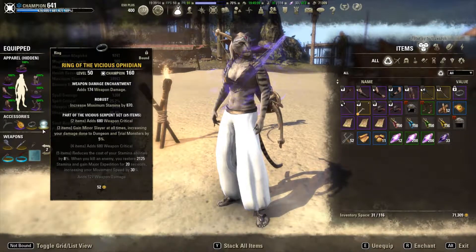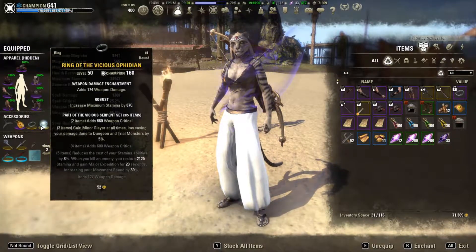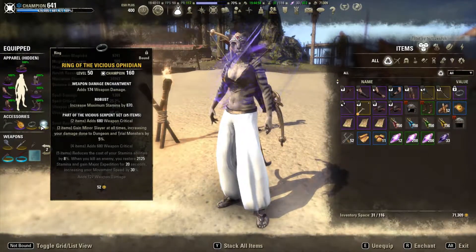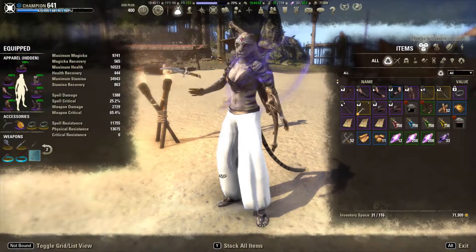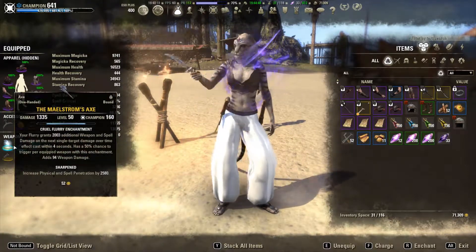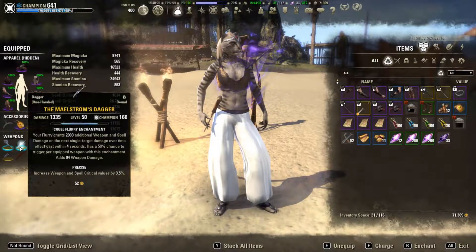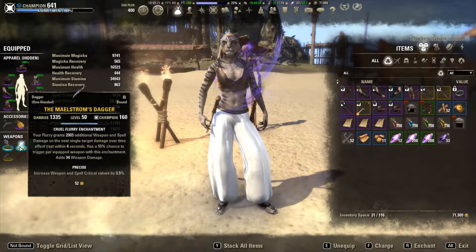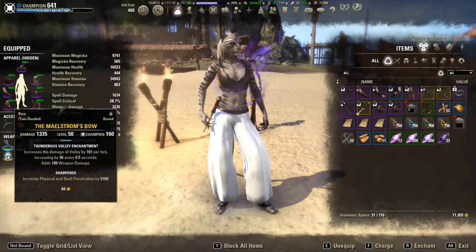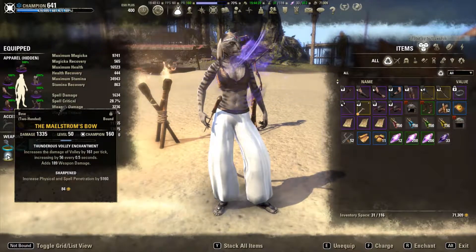For jewelry, I have Vicious Ophidian which comes from the Kraglorn trials with weapon damage enchants — three piece Vicious Ophidian for the minor slayer bonus. The best in slot end game gear is to get two Vicious Ophidian weapons, but I don't have those right now. I only have a sharpened sword. So we're going to be using a different build — the old meta — with a Maelstrom's axe and Maelstrom's daggers. Ideally they should both be sharpened; I don't have a sharpened dagger so I'm using Precise instead. And a sharpened Maelstrom's bow — that's best in slot for Stam toons. All Stam toons are going to be running a sharpened Maelstrom's bow on the back bar for end game.